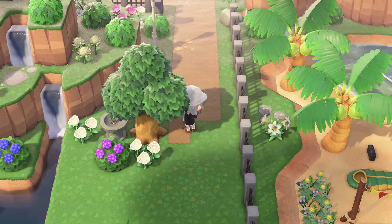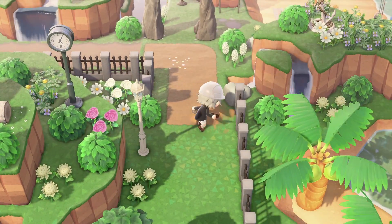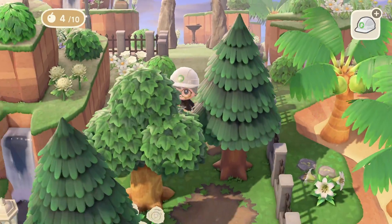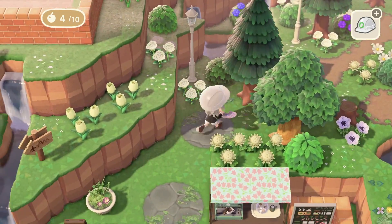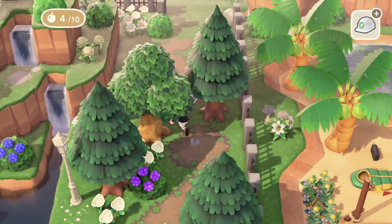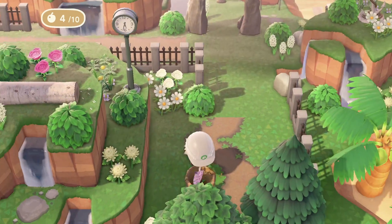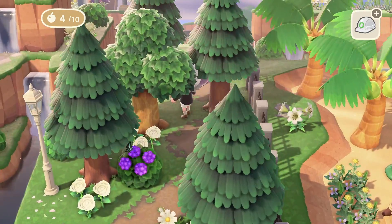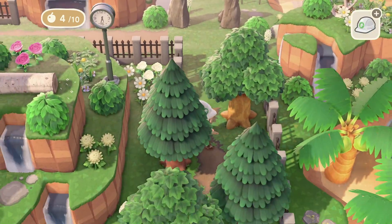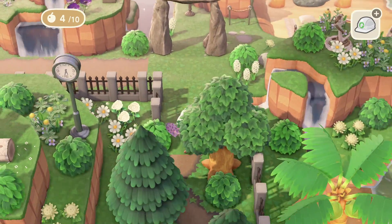I've just been getting a lot of inspiration on Twitter lately, seeing all these people do these lush areas that are so pretty, so I really wanted to go ahead and do one for myself. So this is what I've done so far. Putting down the dirt path is really tedious. But this is the cute area that I made — I was able to get some trees there on the right, which I'm psyched about. Look how cute this is, it's like you're really going through a nice little forest. I love it.